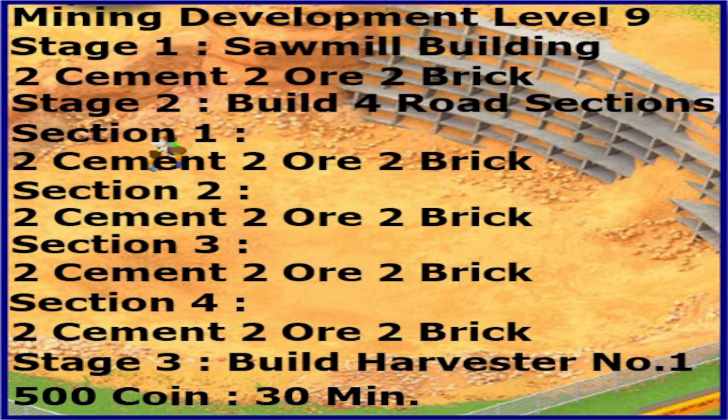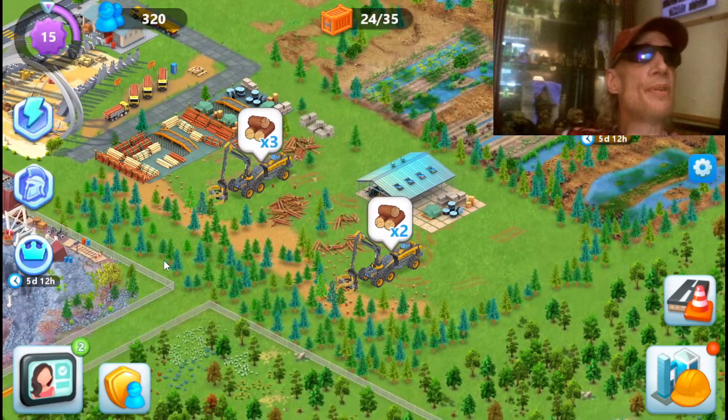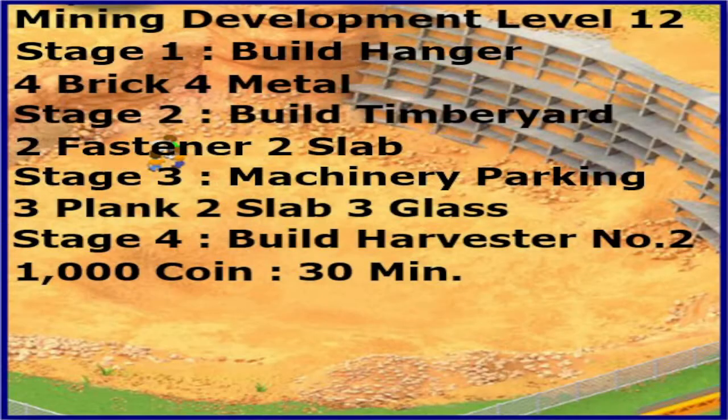At level 9 you get your first harvester and you will get to produce some logs, lumber, and timber. From level 9 to level 12 you might want to load some boats.